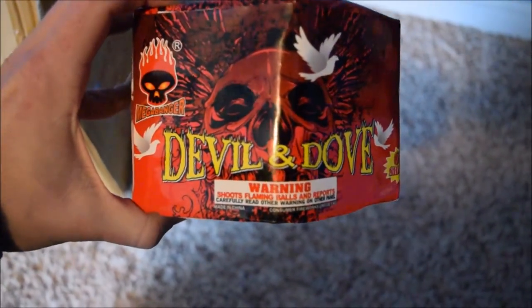So this is a box that I got just to do a couple of demos out of. Nothing special is in this box, but we're just going to go over the items that I picked up. Starting with Devil and Dove by Megabanger — it is a 61-shot 200-gram cake.